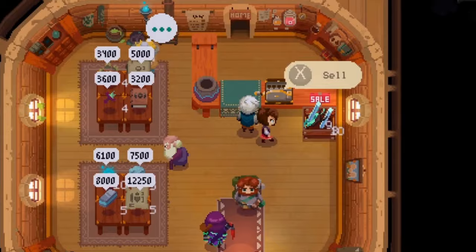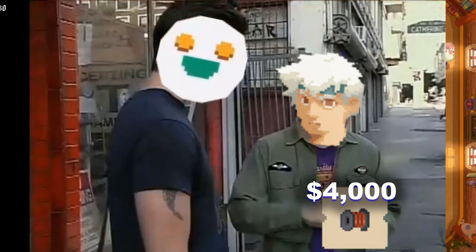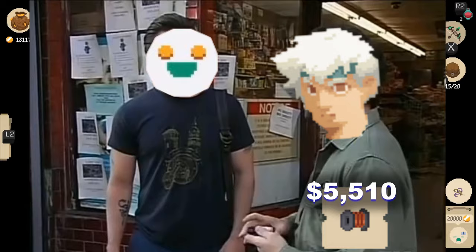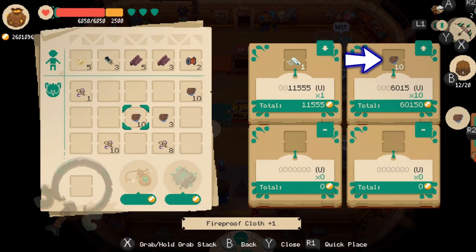Remember how if you're quick enough you can change the price of a rich person's sale? If you notice a customer react showing the item price was too low, you can actually pick it up before they even take it off the shelf, cancelling the sale. Sure, this will upset them a little, but it gives you a chance to place the item again and adjust the price. Also, if you see a customer happy with the price and you have more in your inventory, you can drop all the extra supplies in that stack before they pick it up and they will happily buy it all.